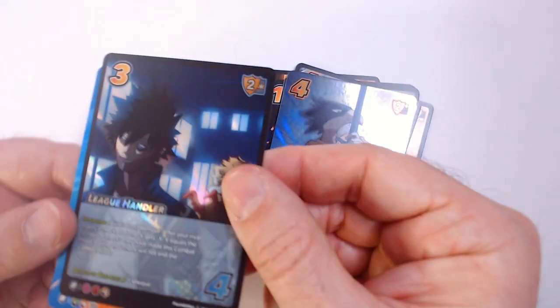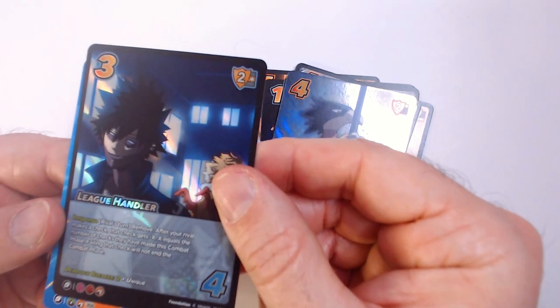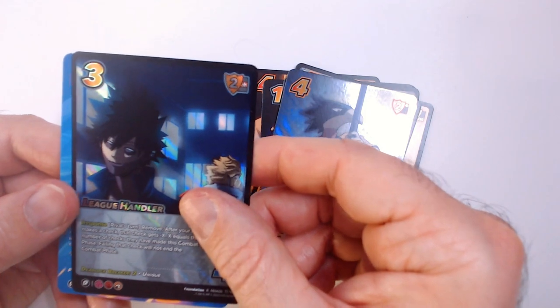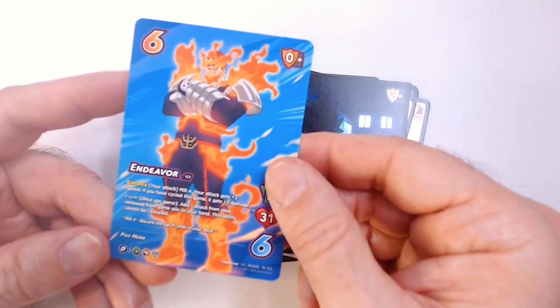Then we have League Handler, another foil.